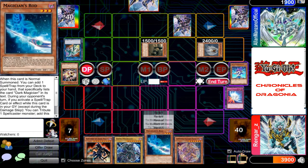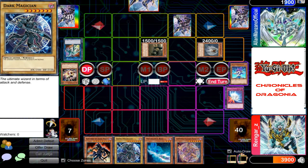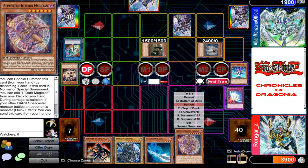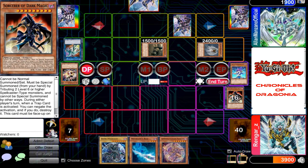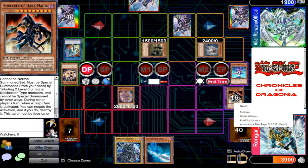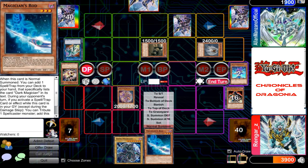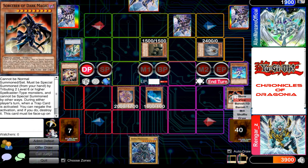I draw. I will send my Sorcerer of Dark Magic to the grave to special summon this card in attack position. And since all my Dark Magicians are out, I cannot search. I shall normal summon Magician's Rod — with this effect, I search.